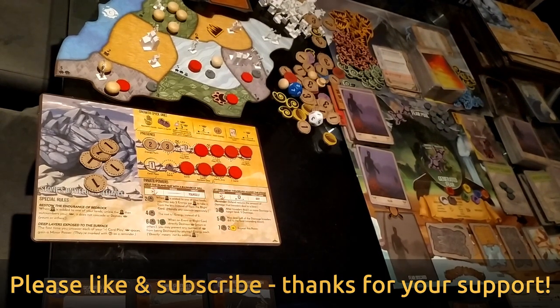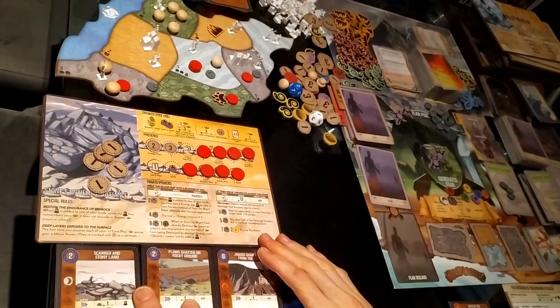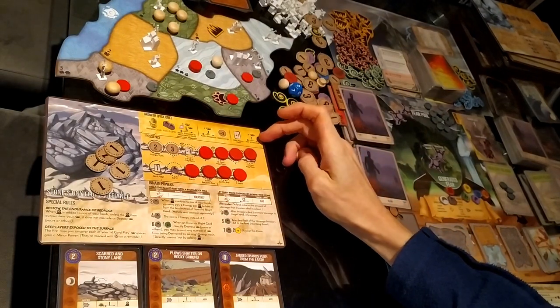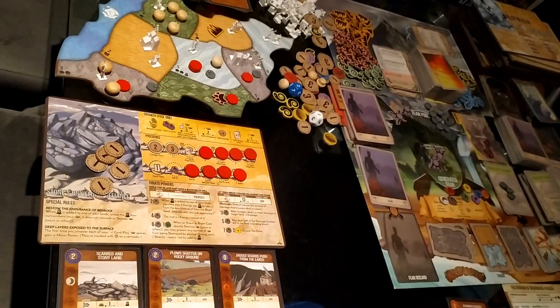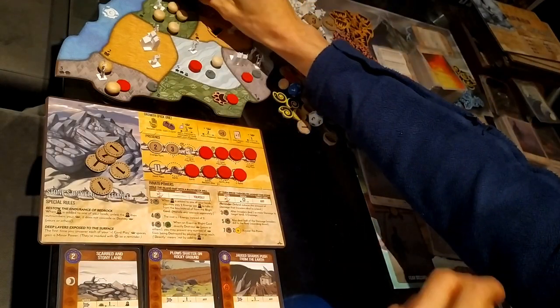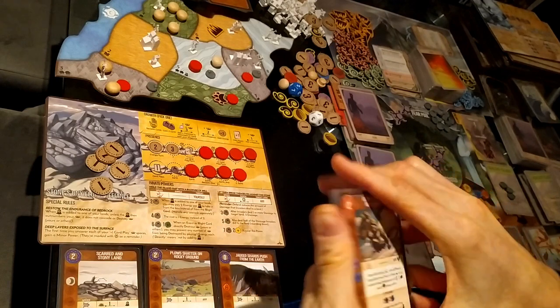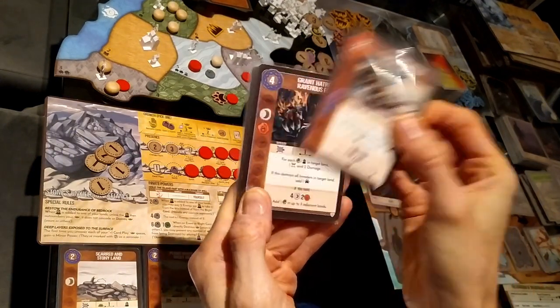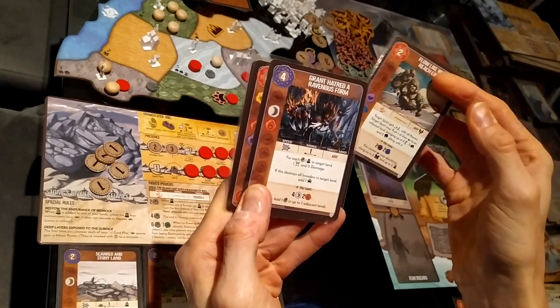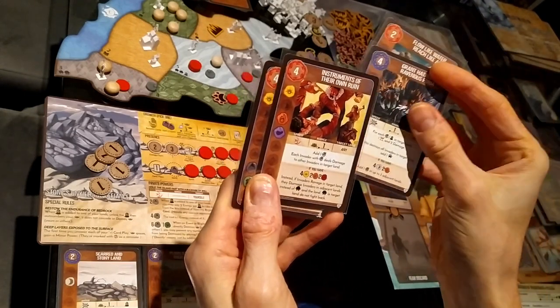For this turn I'm going to choose growth option three, gain a power card. I think I want to gain a major power. Options are: Flow Like Water Reach Like Air, Grant Hatred a Ravenous Form, Instruments of Their Own Ruin, and Walls of Rock and Thorn.